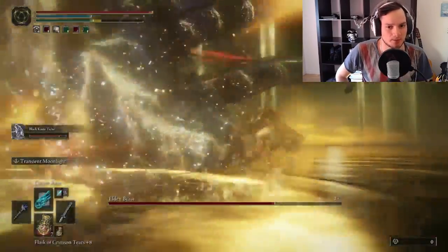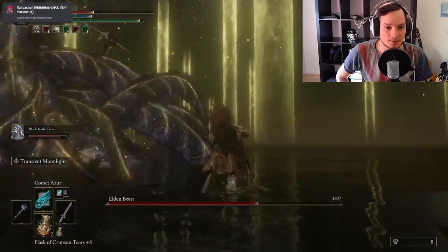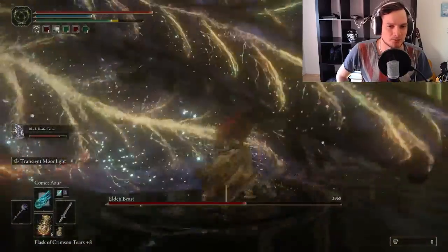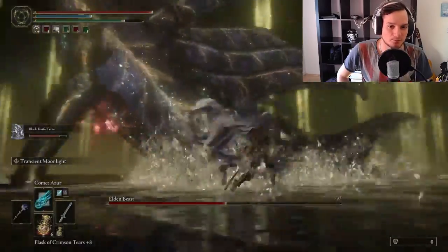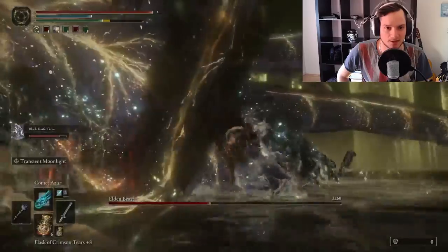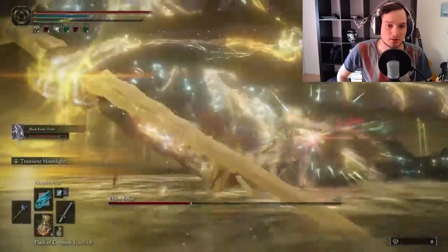He's going to do a couple of basic attacks — nothing that Margit the Fell Omen isn't doing actually. I'm losing a little bit of health here but it's inevitable to lose a little bit. I'm constantly trying to get behind him because that is where his weak spot is, and I'm only using basic attacks — no special attacks, nothing. Mostly I'm trying to get my Black Knight Tiche to tank the boss for me.